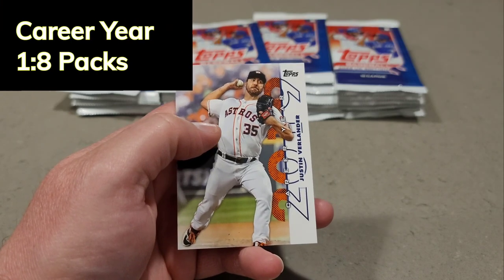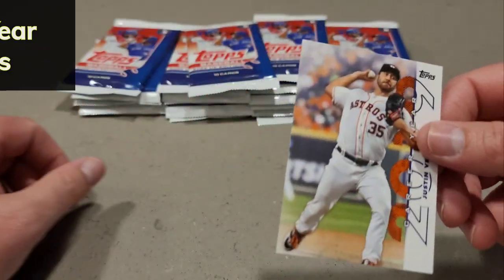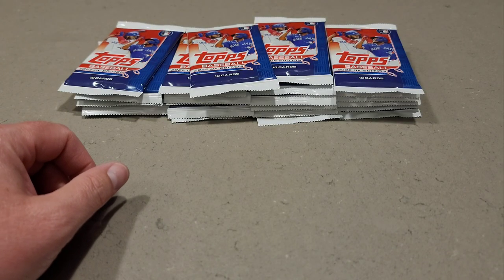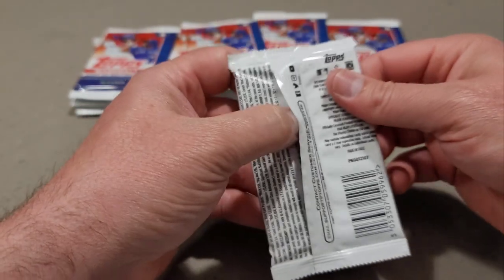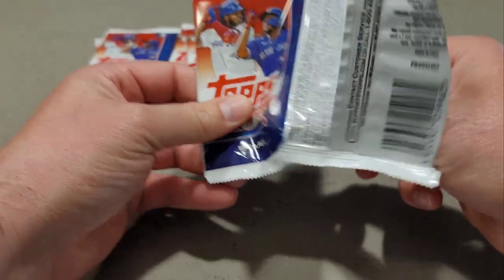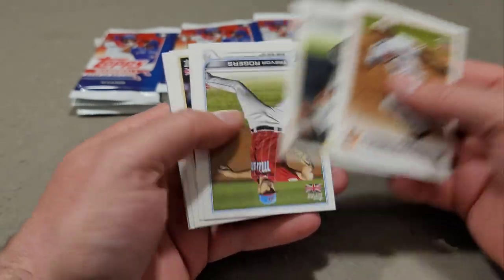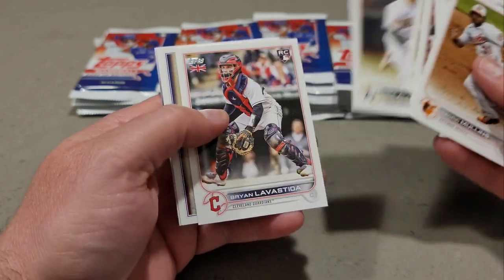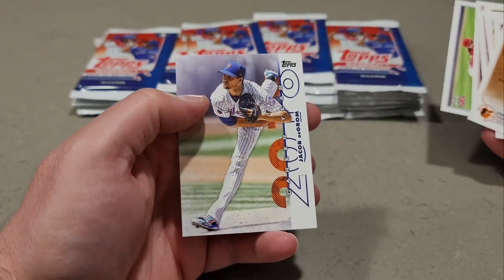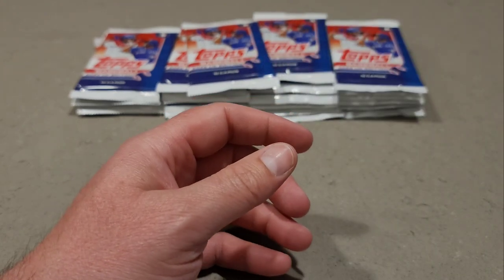We have a Justin Verlander Career Year card. There's a Jacob deGrom Career Year — so we already got two of the Career Years out of the way early. We have 24 packs and I did get these off Blowout for $99 a piece, so not too shabby — they're normally $150 a piece.